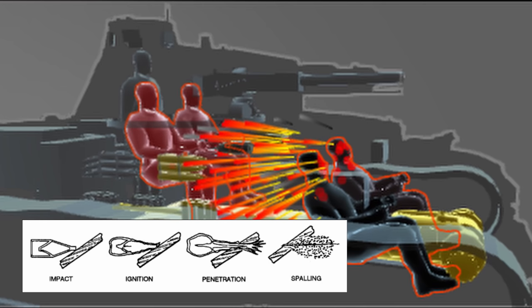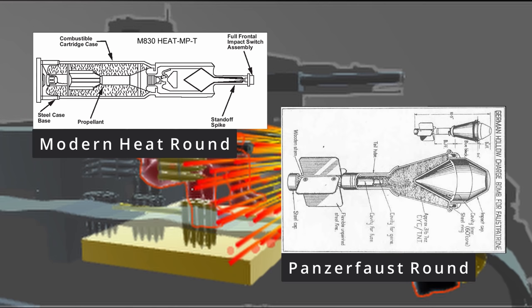It should be noted that a spalling effect is not typical of a modern hollow HEAT round, which is designed to penetrate, not to create spalling. The Panzerfaust's secondary spalling effect was an added latent function of the shaped charge being so close to the point of contact.